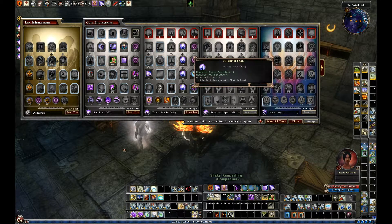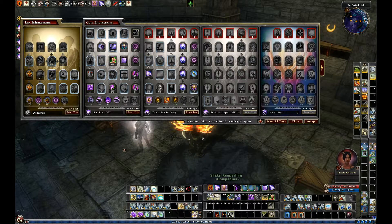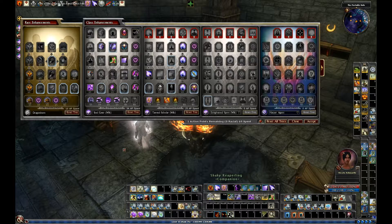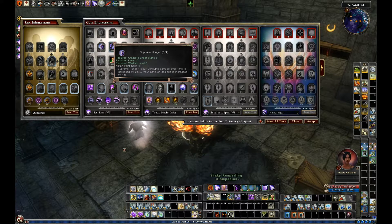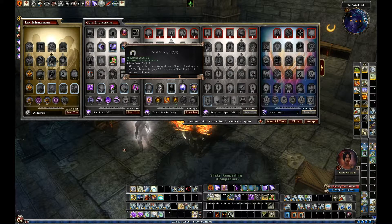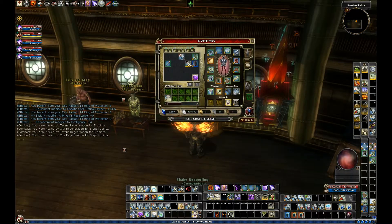For enhancements, we've already got all the way up to Strong Pact. We're going to take the fourth core and Tannin Scholar so we can cast Death Ward. Then we're going to look at Spell Tearing, which I'd like to take first. Next I'll take Supreme Hunger to really boost your Consume damage, and eventually Feast on Magic — spell points are always a good thing.